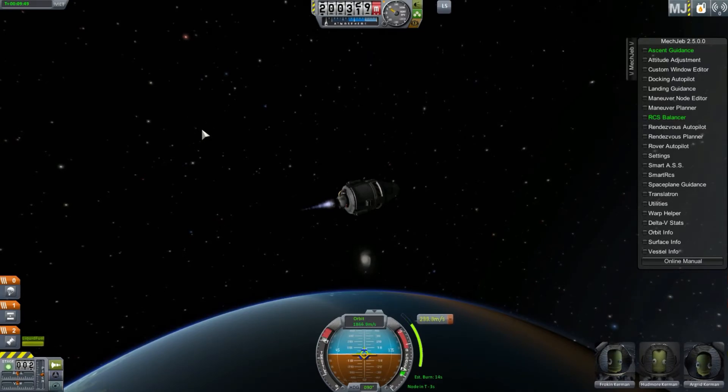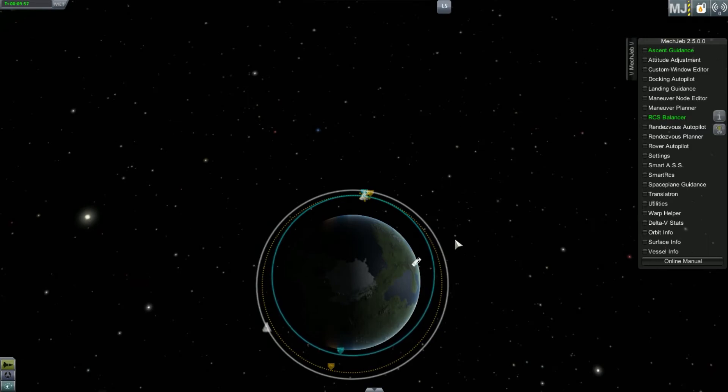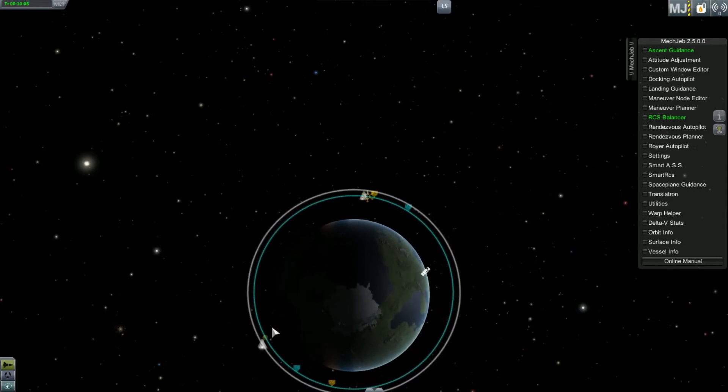Here we're doing our burn and you can see we're growing that orbit out. Looks pretty good — and there, the engine's killed. That's about 50 kilometers there — this space station is orbiting at 250 kilometers.